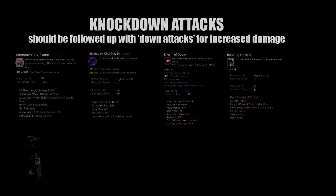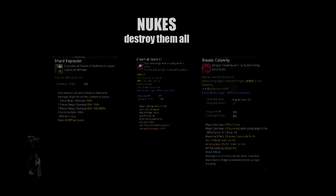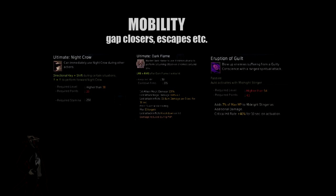For the basics of this build: your knockdown skills are Ultimate Dark Flame, Shadow Eruption, Dream of Doom, and Rush and Crow. Your crit buffs are Midnight Stinger and Sinister Shadow. Your nukes are Shard Explosion, Dream of Doom, and Bloody Calamity. Your main DPS skills are Claws of Darkness, Dark Flame, and Abyssal Flame. For mobility, you have Night Crow, and you can also push yourself back with Dark Flame and Ultimate Dark Flame, while Midnight Stinger and Ultimate Dark Flame help you close the gap.